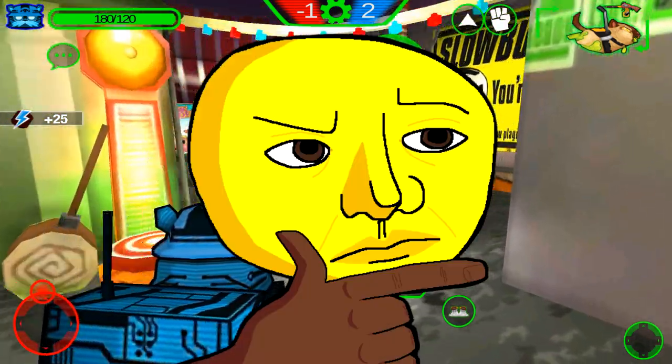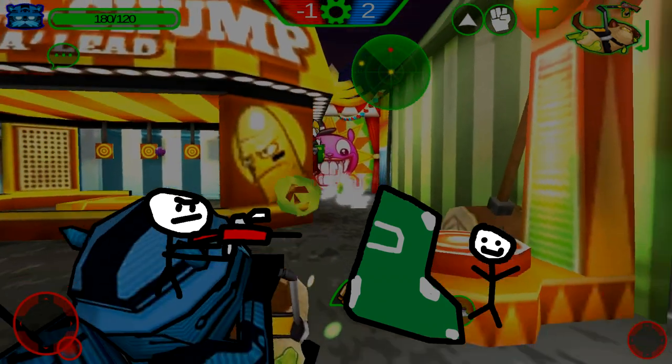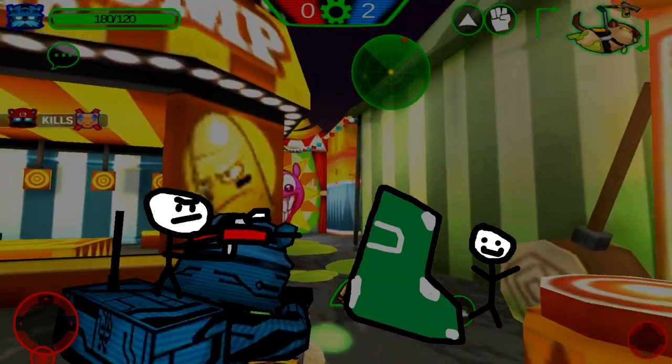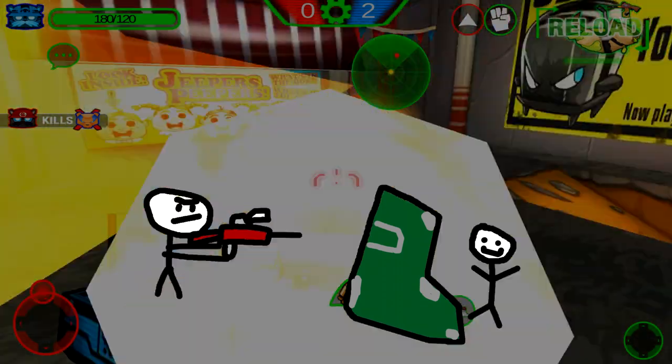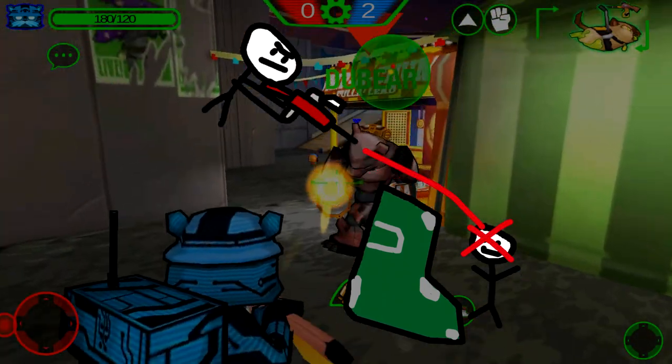First of all, why do we need another counter against hitscans? We already have Iron Curtain. Well, Iron Curtain is not the best at blocking out bullets, as a lot of the time anyone can just press the jump button and completely negate the existence of the shield entirely.